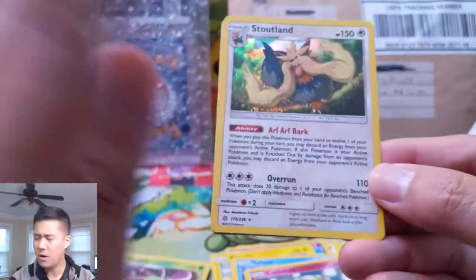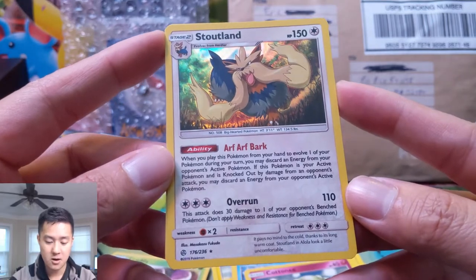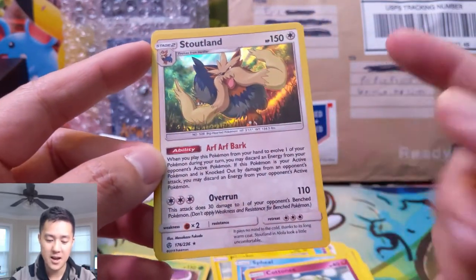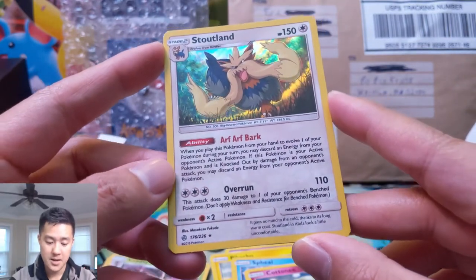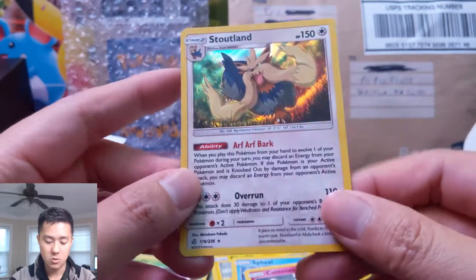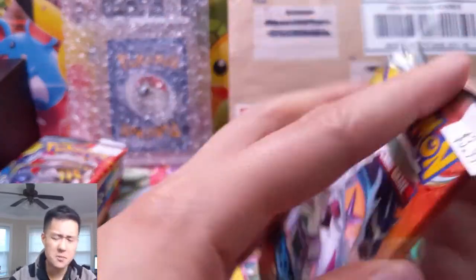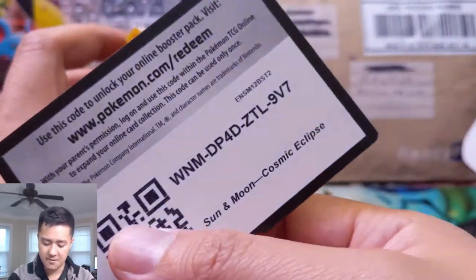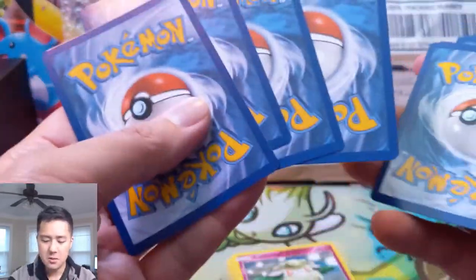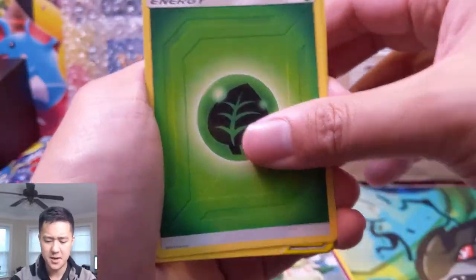Anytime you draw cards is good. Cottonee — another Lost March card — Scramp, and Boost Stoutland. We do have a foil Stoutland. When this Pokémon enters and leaves the battlefield you discard energy from your opponent's active Pokémon — that's not bad. Over 100 does 30 damage to one of your opponent's bench Pokémon. That could be interesting — just a Rare Candy into Stoutland to remove some energies. That effect can never be underestimated.